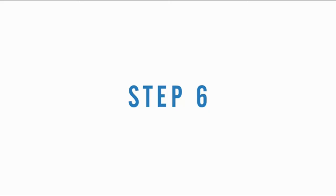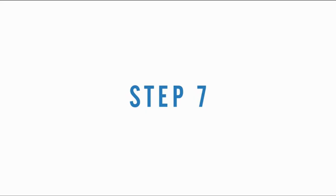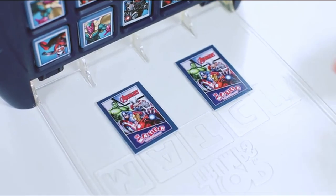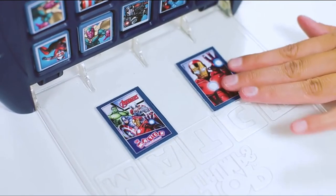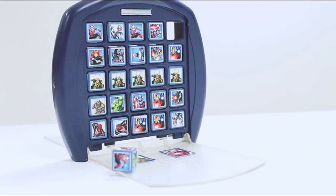Step 6: When you have five matching cubes in a row, shout MATCH! Step 7: Can you take the match and win the game? The losing player turns over the two cards dealt to them at the beginning of the game. If either of the cards matches the winning player's line of five, they take the match and they've won!